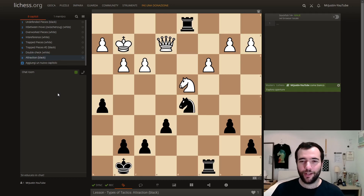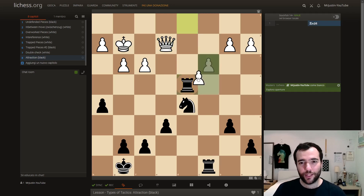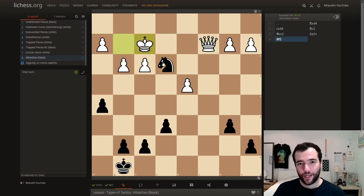And lastly, attraction — this is where we attract a piece to a certain square to our benefit or advantage. So here, black to move. The solution is rook takes d4. If they don't recapture with the c pawn, we've just won a lot of material. If they do recapture, we only win if we play rook c2, which also pins the queen to the king. It looks like a free rook, but if queen takes rook, we have knight e3 — a fork — because we've attracted the queen to c2, meaning the fork works. And if they don't take the rook, we just take the queen. So: rook takes, pawn takes, rook c2 — a very nice attraction setting up this fork — and we're just up a knight.